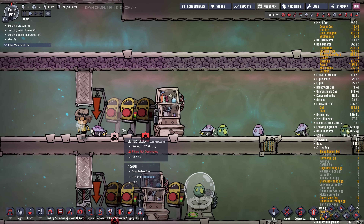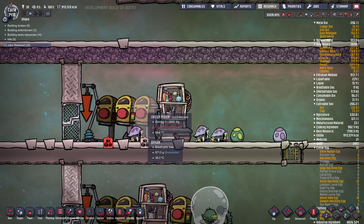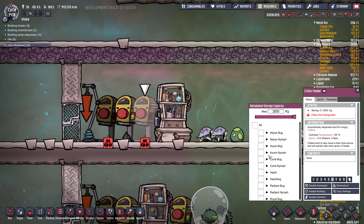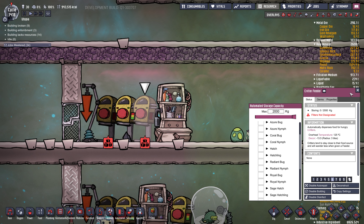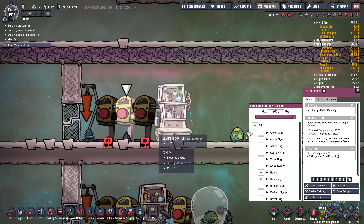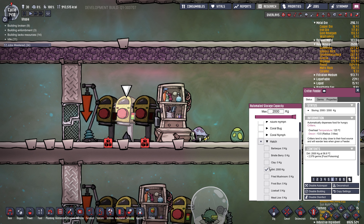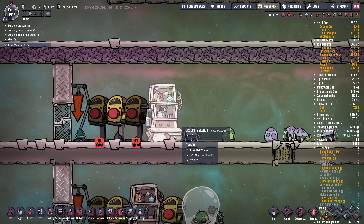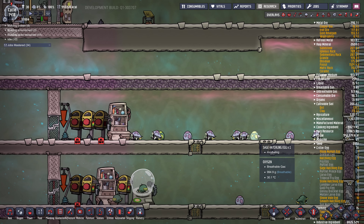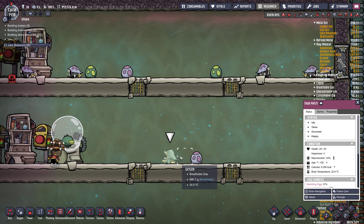In this ranch, in addition to the grooming station, you'll need a critter feeder. Here you can select which critter you want to feed and what you're going to feed them. I have it set to regular hatches and hatchlings — the babies — and I'm feeding them only dirt. Because in this room I want to encourage them to become sage hatches, which are these green eggs, which eventually turn into these sage hatchlings here.